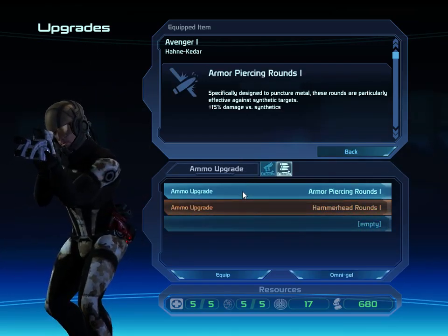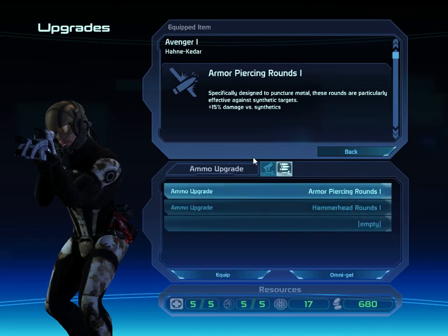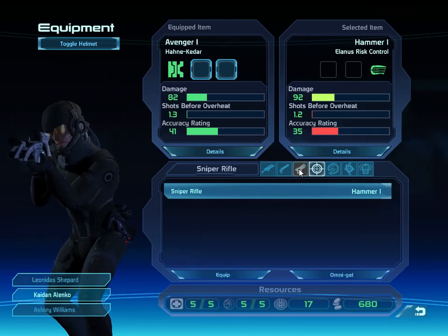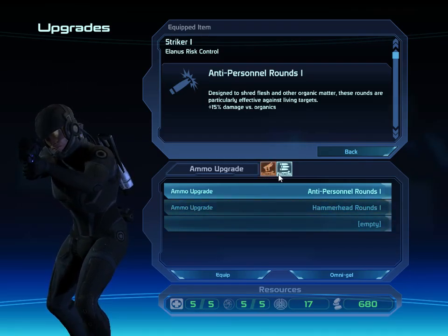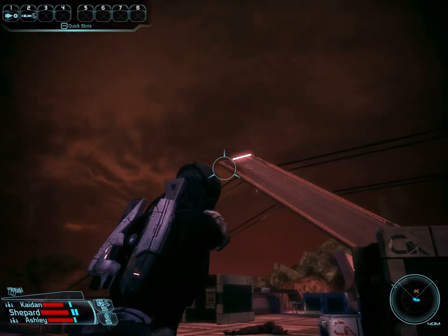So I have armor piercing rounds - that's what I want for that. And Kaidan, now I have an actual beneficial bit of ammo for you - the hammerhead rounds. Might as well use that for you. And we are continuing on.